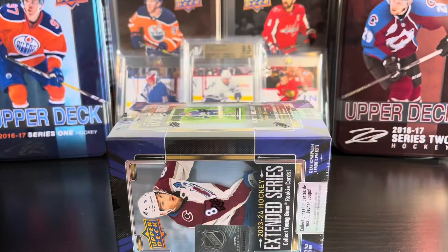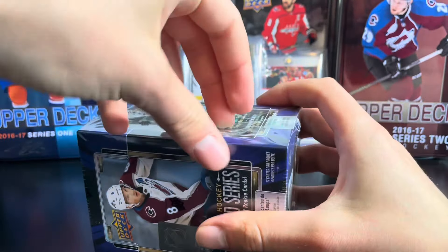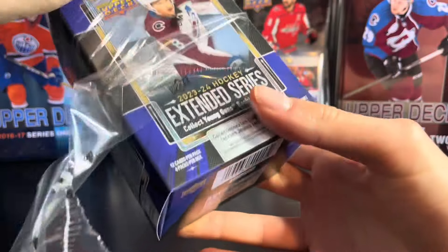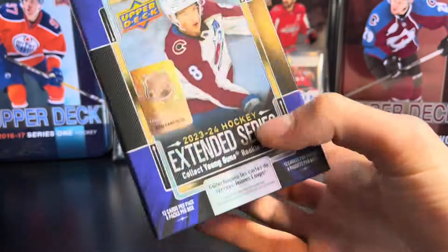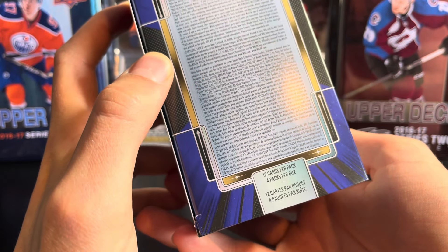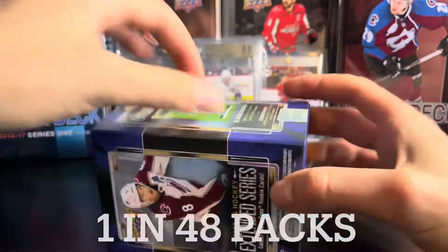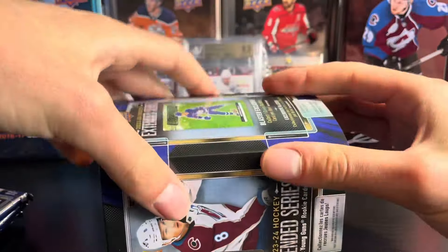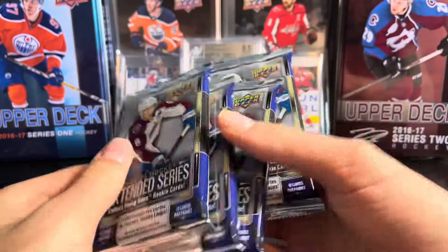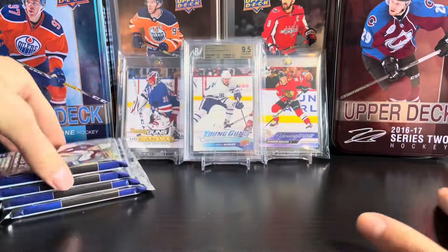Let's start with the first blaster — 12 cards per pack, 4 packs per box. There are hobby boxes as well, but those are quite expensive, especially for Extended Series, so I'm going to hold off on buying one of those for now. We're going to start off with the blasters and see if we can get anything good. I'm not actually sure of the odds on the Young Gun canvas — I'll put it on screen — it's 1-in-48 packs. We've got four packs here with Kel McCarr on the cover, and here's what the packs look like for Extended Series, very similar to Series 1 and 2.